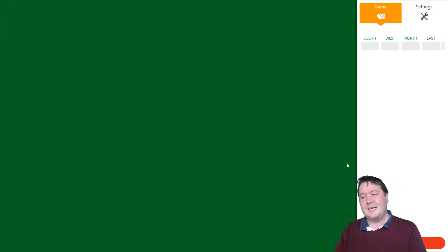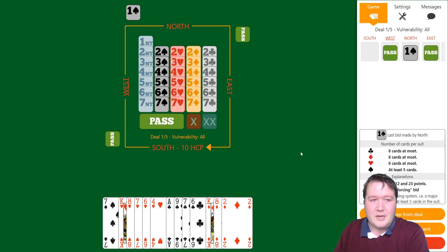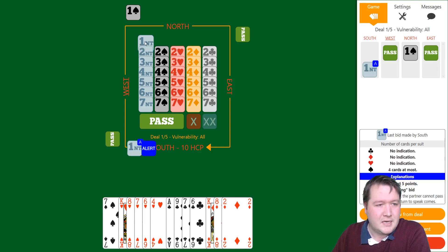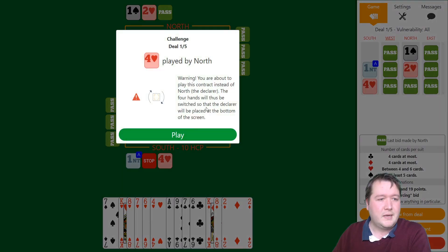I'm playing first so we'll only get to see at the end how we go. Last time I was a bit sloppy on one hand and that cost me, so I really need to focus every single board. Pass, a spade, pass — I've got 10 high card points and a five-one-five-three-four. Playing two-over-one, two hearts would be game forcing, so I need to start with one no trump. Partner bid two hearts — fantastic, definitely going to jump to four hearts now.